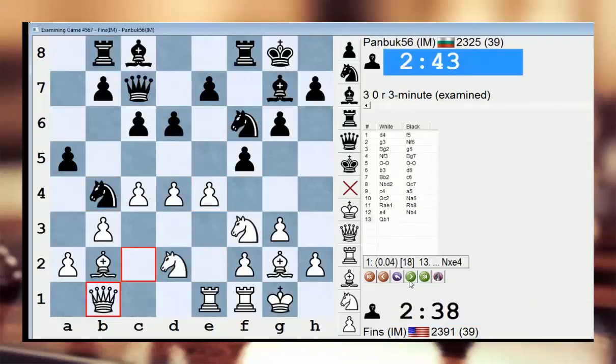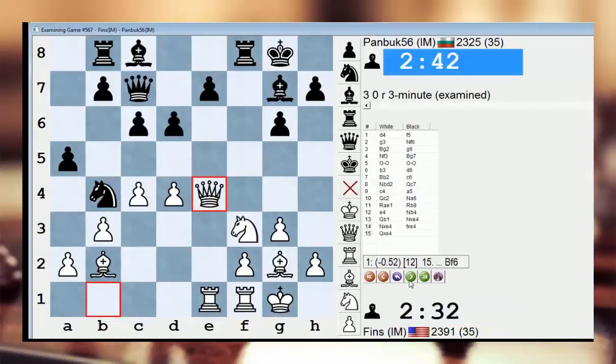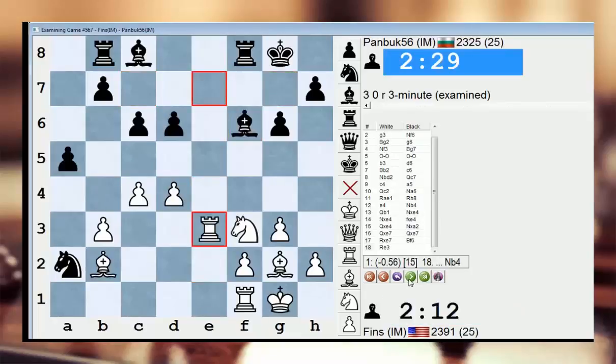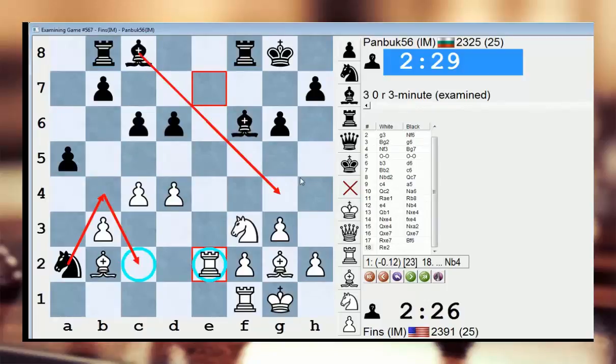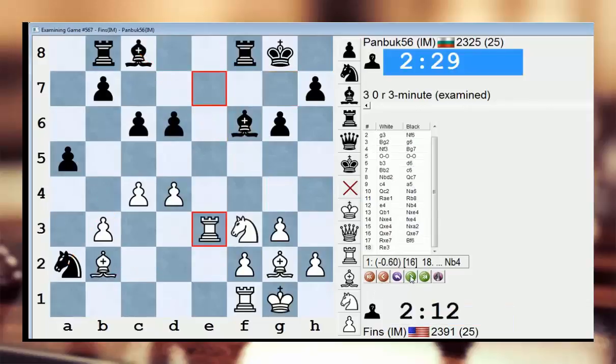So e4, knight b4, queen b1. Still, I shouldn't be worse here, or at least not that much worse. Bishop f6 — he's playing good moves though. Here was a dilemma because e2 might be good in the sense that when his knight comes back to b4, I guard the c2 square. But I didn't want to allow him bishop g4 pinning my knight — that was always in the back of my head. So I wasn't sure where to put the rook, e3 or e2. I think I made the wrong call.